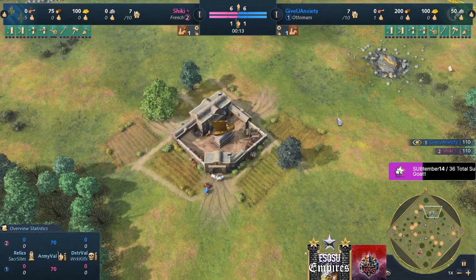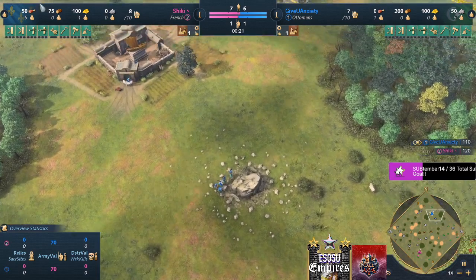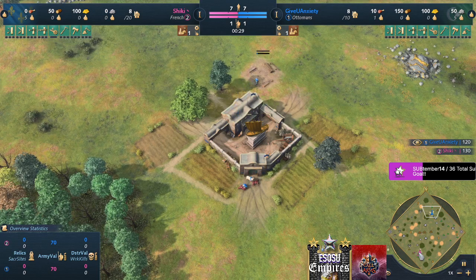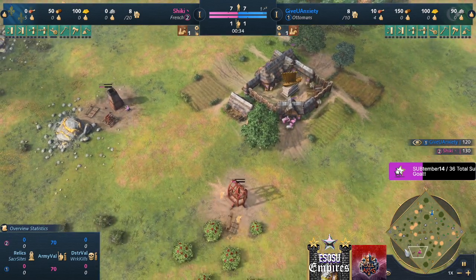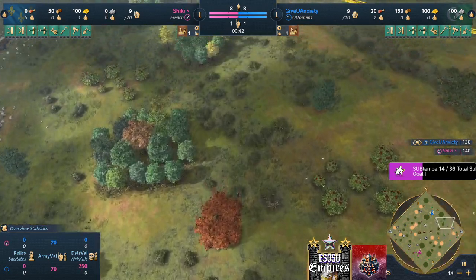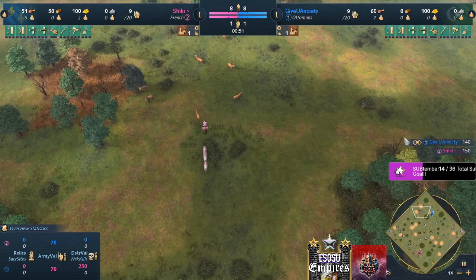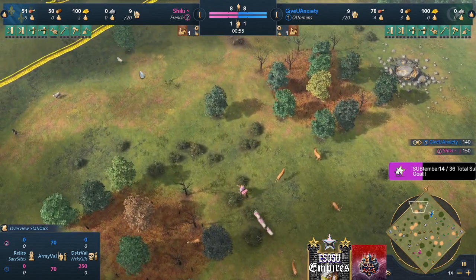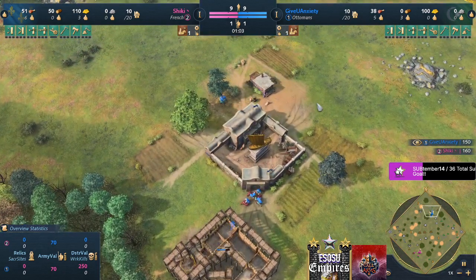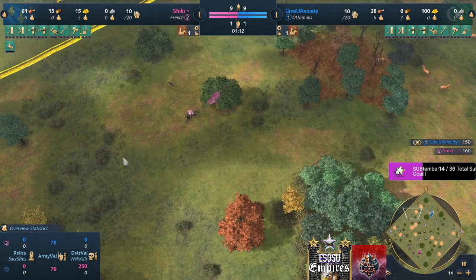Hi everybody, welcome very much to my YouTube channel. As today's Cloud Surfer, bringing you match number four out of a best of five between Give You Anxiety on the color blue playing as the Ottomans versus Shiki on the color pink as the French. The map is Regions — a region for the minerals gold and stone, a region for the berries, and a region for the deer. This is round two, group C of EGCTV's most recent tournament called Two Arms. Catch them live on Twitch using the links down below, support me on Twitch as well, and if you enjoy the content leave a like and subscribe.